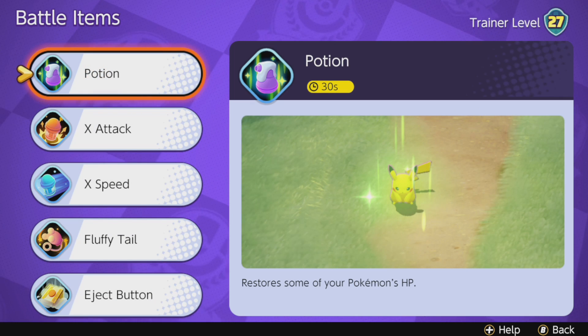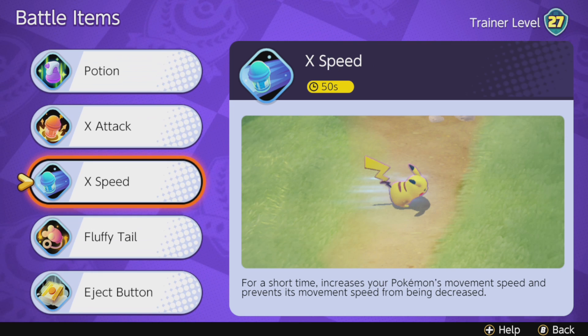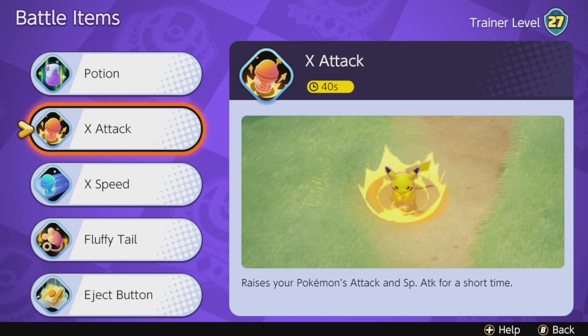For battle items, I recommend Eject Button as it's great on every Pokemon — blinking gets you out before CC hits, gets you through walls, and is just phenomenal overall. X Speed is also viable since Venusaur is slow; increasing your speed helps you get into battle faster and reposition for Solar Beams better. X Attack is solid as well since it increases special attack, boosting Solar Beam and Sludge Bomb damage. Since you are at range, you have the luxury of planning when to use these items, giving you flexibility in the battle item slot.